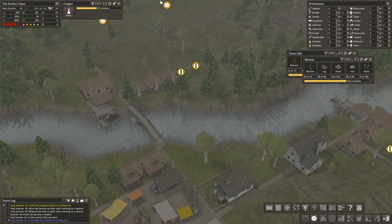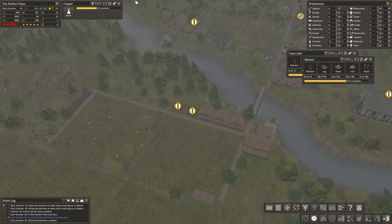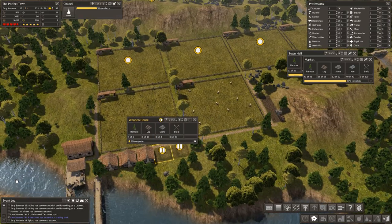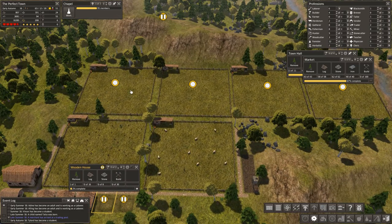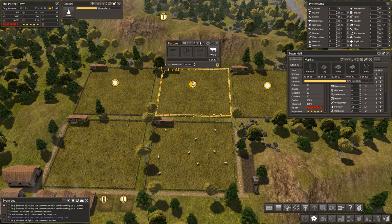My gaming mouse broke last night, so I'm using this cheap $10 mouse until my new one comes. And it is very annoying, I must say. Cattle — another herdsman. Oh, and our Town Hall. Good.